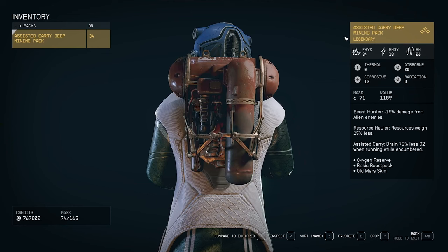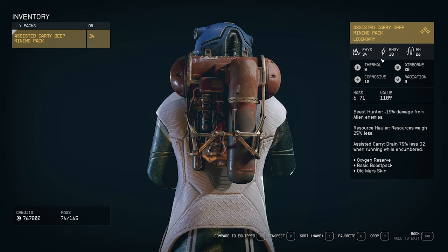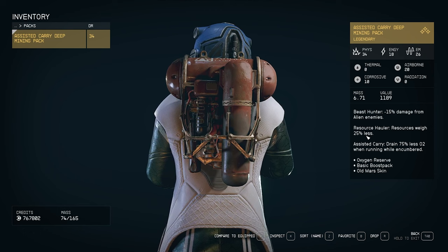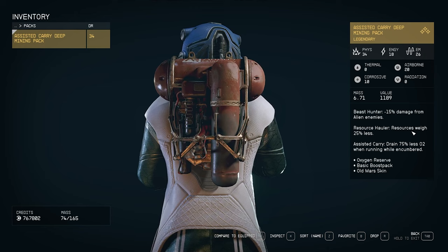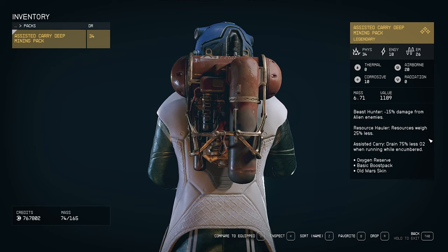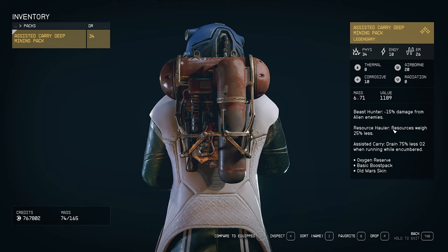When it comes to gear — booster pack, spacesuit, or helmet — I personally don't focus on the physical, energy, electromagnetic, thermal, airborne, corrosive, or radiation protection. I only look at the effects each item has. Since I carry a lot of resources, I look for resource-type stats. This one has Resource Hauler — resources weigh 25% less — plus Assisted Carry, draining 75% less O2 when running encumbered. Two buffs on one piece of gear is pretty solid.